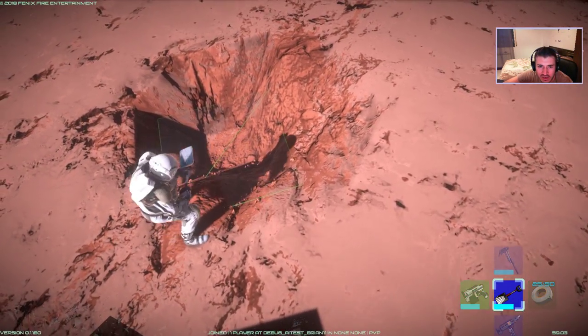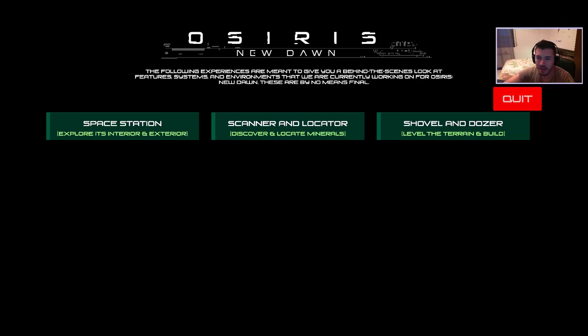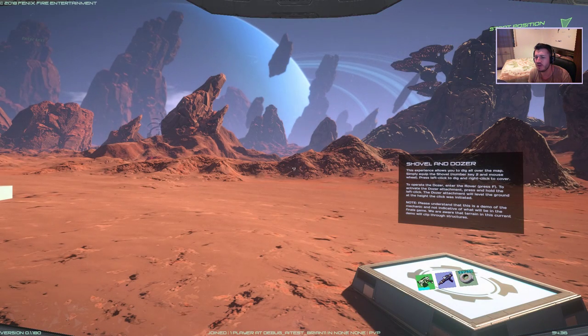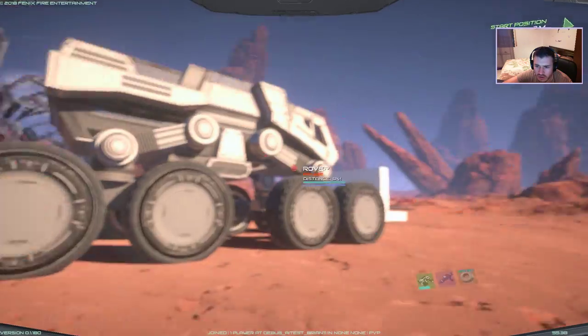Hey guys, this is the third new thing on the new Osiris New Dawn app: shovel and dozer, level the terrain and build. I think this is the most important one, maybe, and the space station of course. The scanner and locator doesn't feel very awesome, only because it will actually make the game harder for us to go and discover all the materials we need to build. Look at the rover.